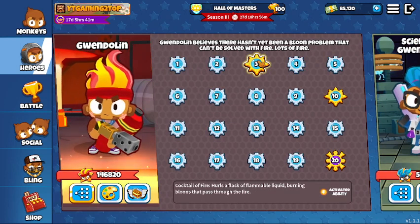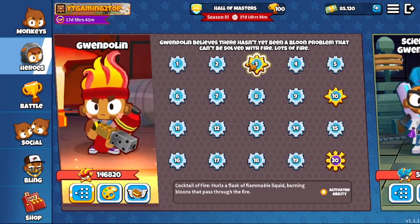She has an ability at level 3 — you can press that ability and she will throw a Gwen Cocktail of Fire. That ability pops a lot of balloons and it helps a lot in early game. A hero is basically an additional tower to your loadout that you will be picking, and utilizing your hero is really good.